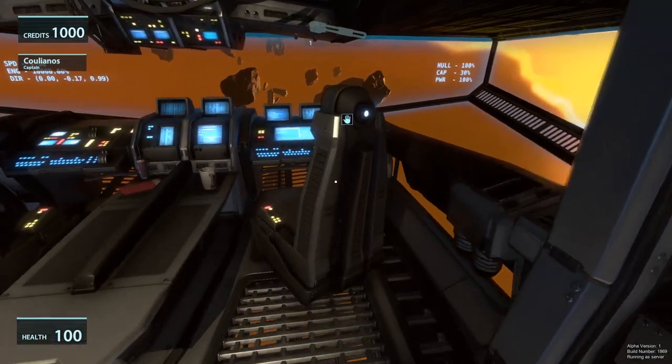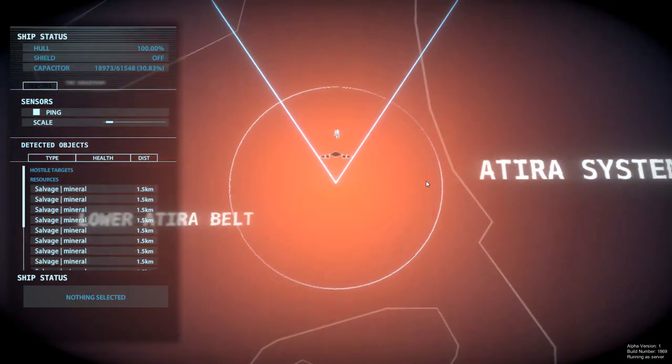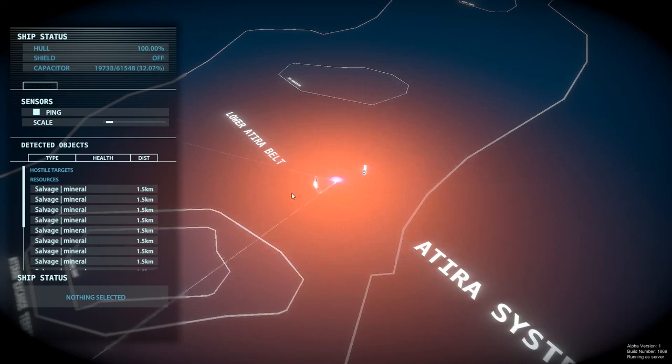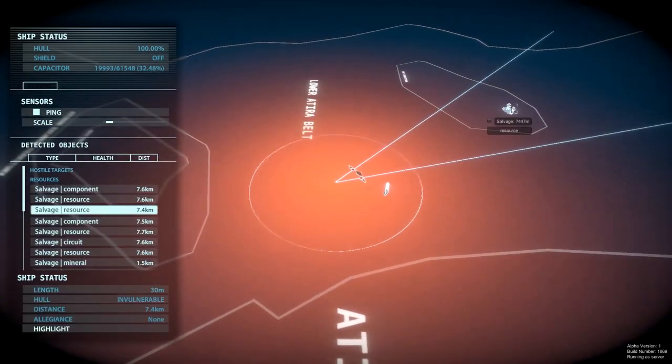Now let's quickly go over the co-pilot seat. I have a separate video explaining all of this, but there are a few minor changes since then. The co-pilot seat has basically two things to keep in mind. The first is the ping — the pulse being sent out, which is on by default and detects any object within the radius of the circle, but also increases your radar footprint for enemy vehicles. The second is the passive sensors — the V-shape — which we can direct by clicking on the widgets and moving them around. Directing them toward an area of interest reveals additional objects, such as a shipwreck.